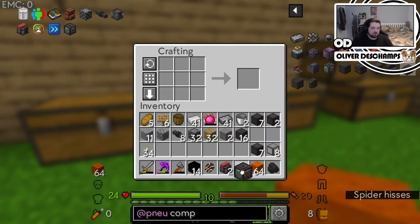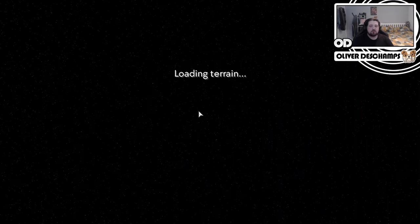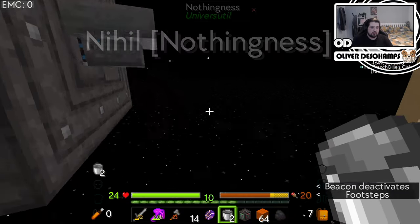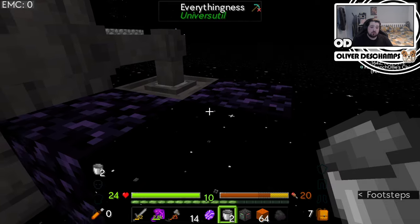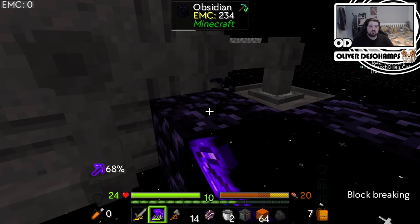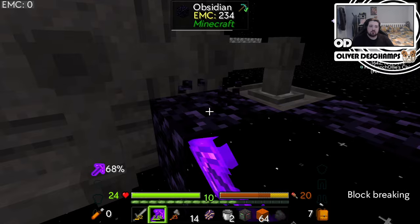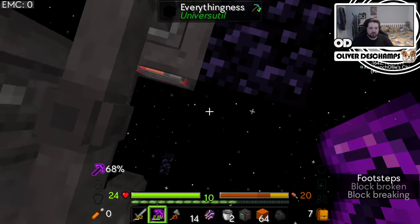I just think I was quite lucky to have discovered the coldness of the everythingness blocks quite early on. So we want another one of these. Let's grab our buckets, because we're going to bucket up the lava again. Now that we understand what we're doing, let's come over here quickly. So, it will turn it into obsidian.